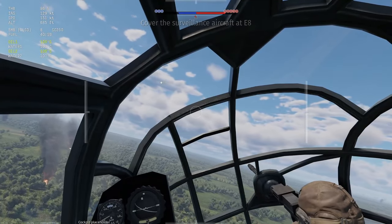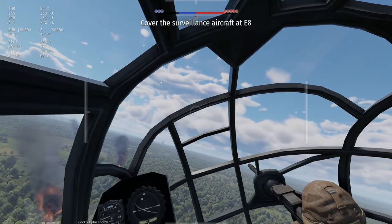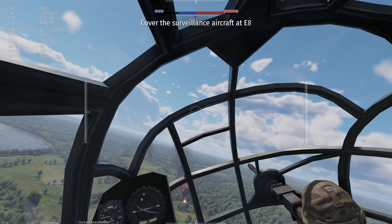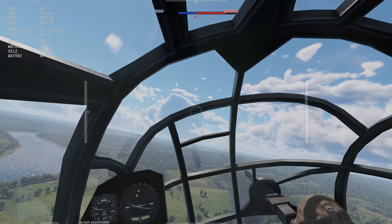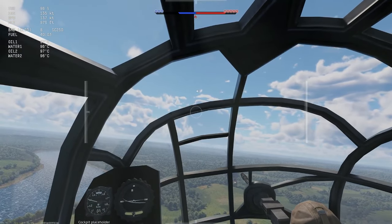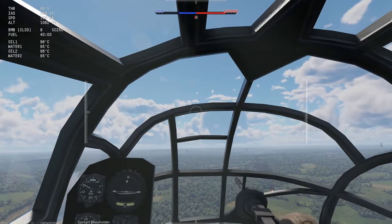Got a positive rate of climb. Gear is coming up. We're going to retract the flaps and we are flying. Now we're making our left-hand turn to the south to stay over these friendly airfields. We want to try to avoid these A-points — that's where a lot of fighters are going to be. Watching the temperatures on our engines, so we're going to come out of WEP and bring that throttle back a little to control the thermals.